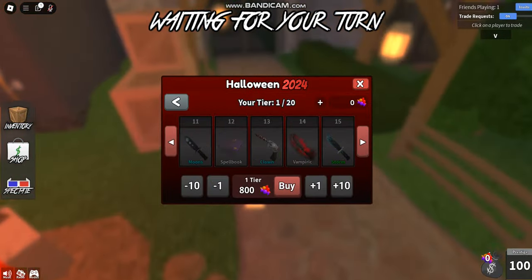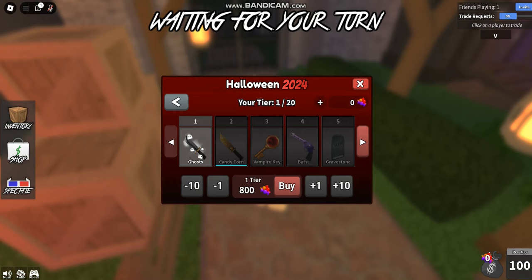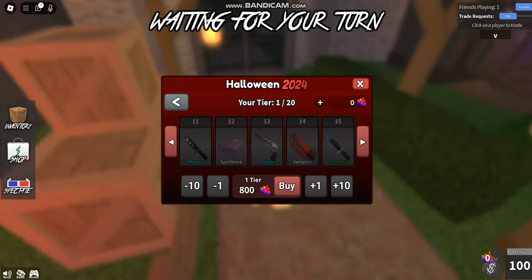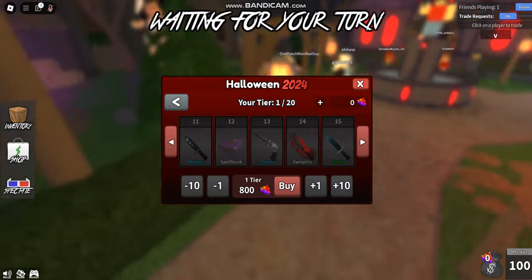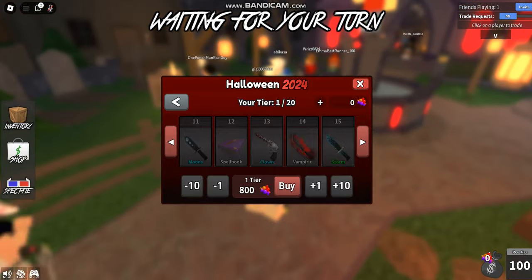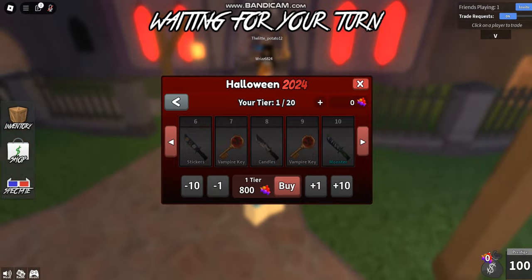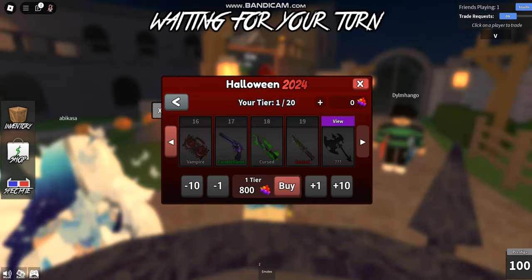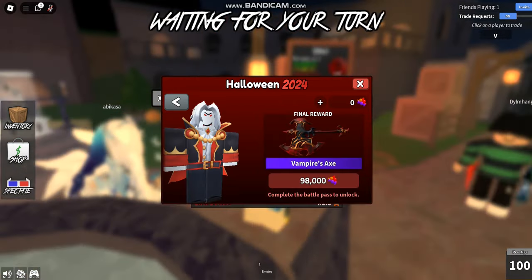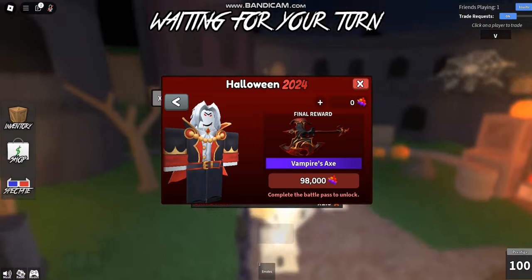You can get a free effect at tier one, then you just keep going up and up, or you can buy everything if you want. Each tier costs 800 candies, and the candies have different models than usual this year, which is pretty interesting. You keep buying tier after tier at 800 candies each, all the way to the very end — and the final reward is an axe that costs 98,000 candies total.